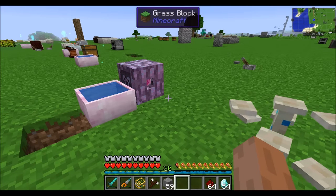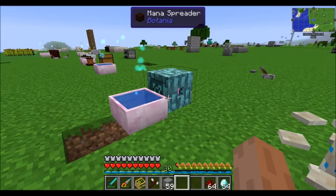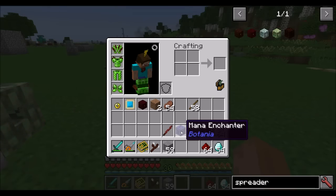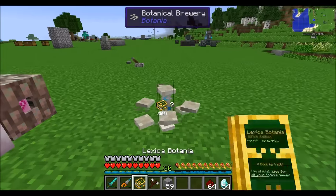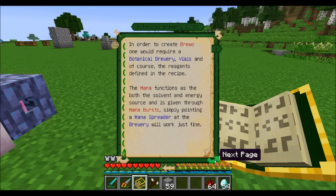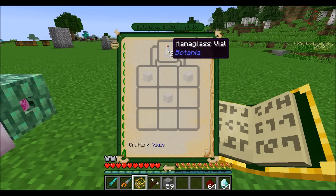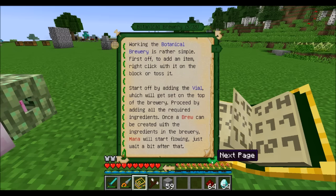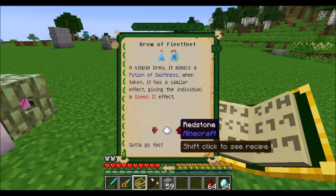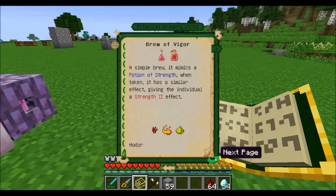Botania adds magical ways to brew and enchant. The Botanical Brewery is pretty cool — you feed it mana and give it items and it'll create potions, much like the vanilla brewery. You'll need some vials: a mana glass vial made with three mana glass, or elf glass vials which can hold more. For example, if you want a speed effect, brew the Brew of Fleet Feet using Netherwort, sugar, and redstone. The Brew of the Vigor gives you strength — Netherwort, blaze powder, and glowstone.